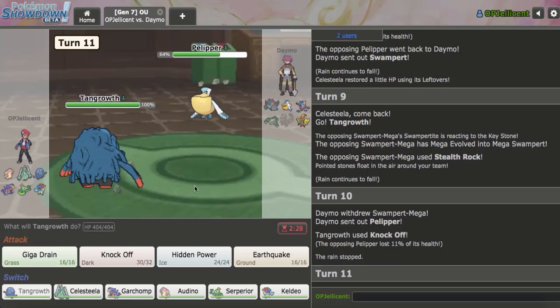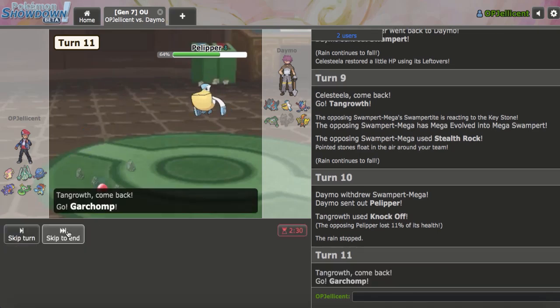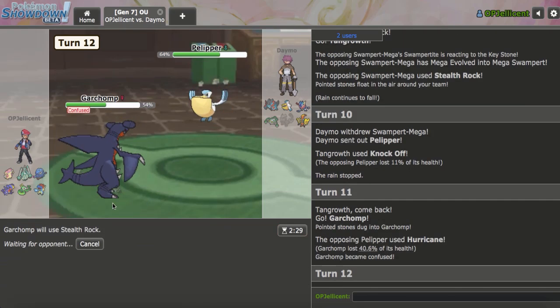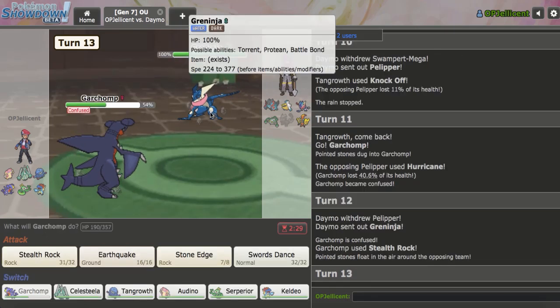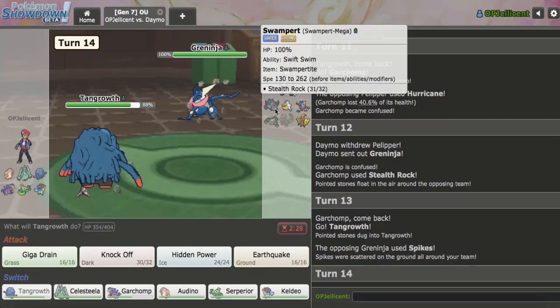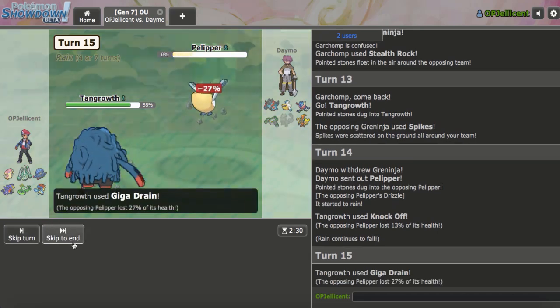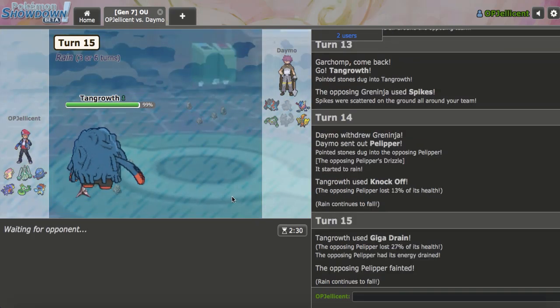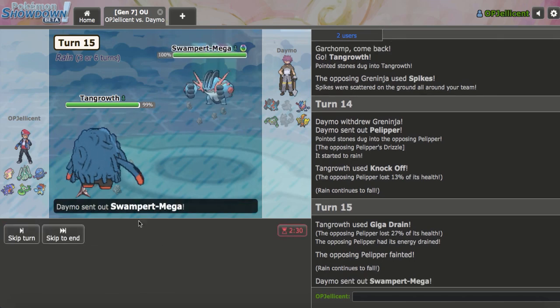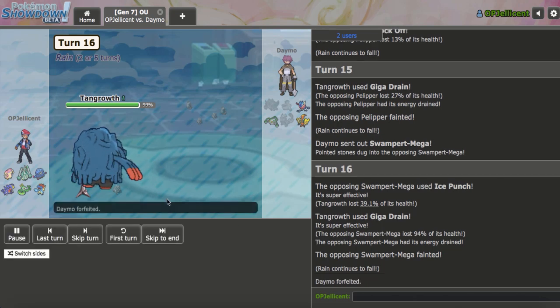They actually withdraw to Pelipper. I'll go to Garchomp because I really want my own Hazards up, as they Hurricane confuse me — that's kind of justice for before. I should be lower, but I'm still able to get my Hazards up. I get them up — that's really nice. I can get in Tangrowth on the Spike. So they're Hazard stacking. I'll click Knock Off on the Peli. Giga Drain right here — I'm able to knock out Pelipper. I might actually want to Defog. Audino has done a whole nothing so far. Are you really going for a freeze? Get out of here.